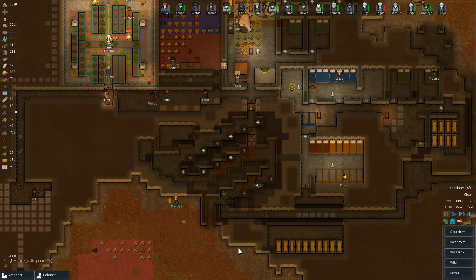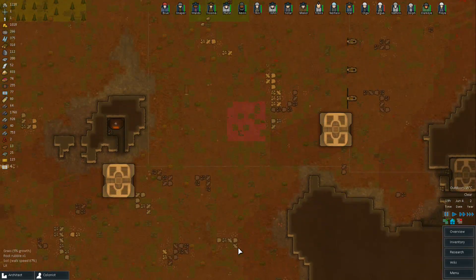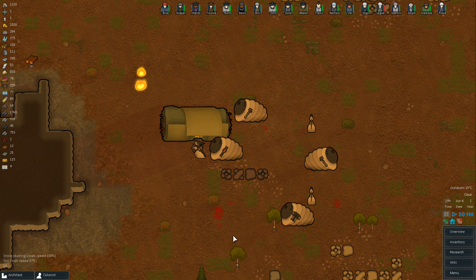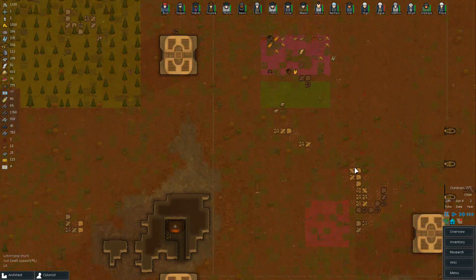Welcome, welcome everybody. Pursuit here, playing some RimWorld Alpha 8. We are needing to deal with this very soon. We've got 1, 2, 3 of these scythers and 4 of the centipedes. The ship is still below up, and if we don't take care of it, we're all going to go crazy.